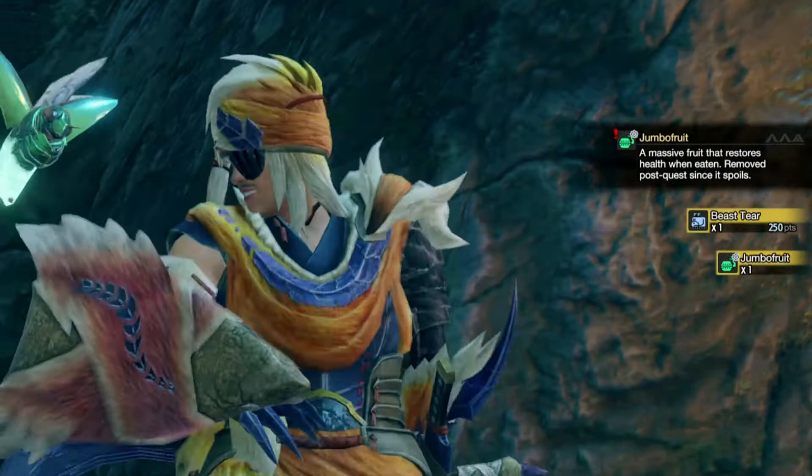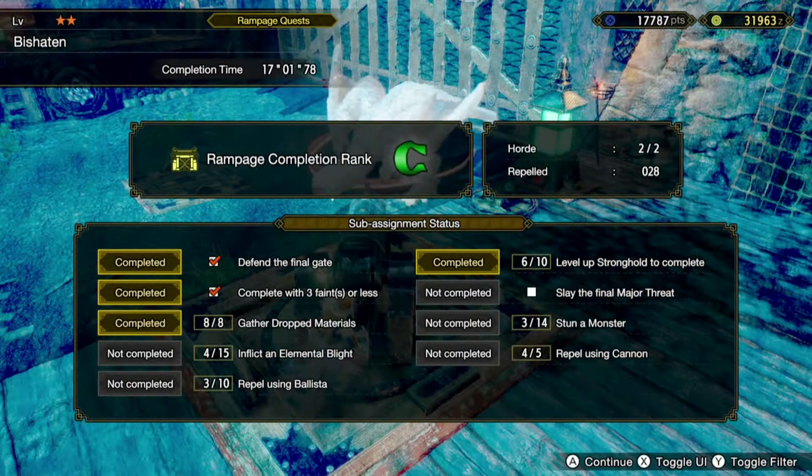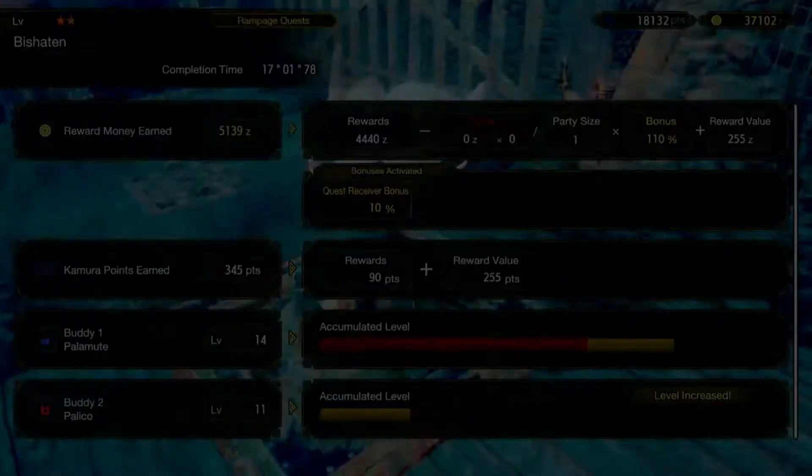That's a whole lot of material we're picking up here. I don't think we did great, but just to go ahead and finish completing the sub-assignments - we just want to make sure we're doing okay defending the horde. I just got a C on this. But we finished our assignments - that's all right. We got four out of five for the cannon - I'll try to get that next time to finish it up.